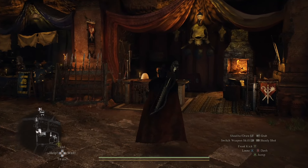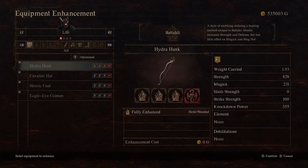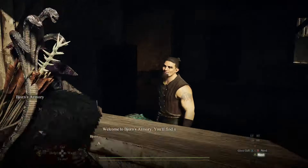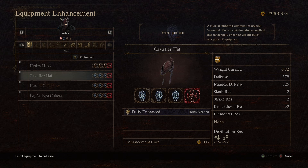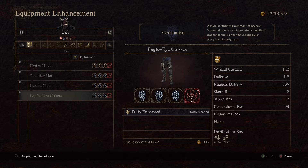For upgrading your gear: for the weapon, I upgraded it in Batali, because the Batali enhancement gives a large increase to your strength at the cost of reduced magic and slightly higher weight — ideally the best option since the archer mostly does physical damage. For the armor, I upgraded everything in Verm, because the Verm enhancement increases all your stats and slightly decreases your weight, allowing you to run faster, dodge enemy attacks, and reposition faster.